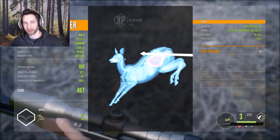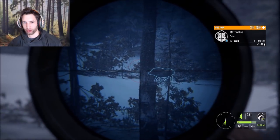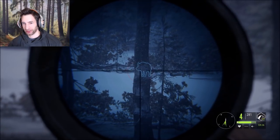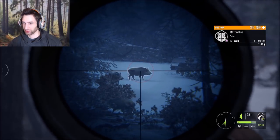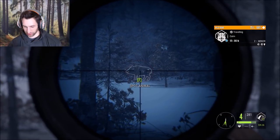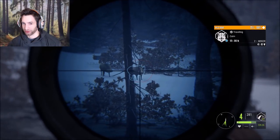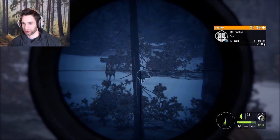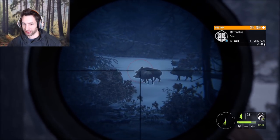We have a couple more wild boar out here. There's a male out at about 150, so if we stay zeroed in at 109 we should be pretty good. Let's check — that's a female. Wait, there's more. You always want to make sure you find the biggest one before you take the shot because you might regret it. That's not a very good angle. If he turns a little bit and stops right there that'll definitely work. Yeah, this is the biggest one, let's take this one.